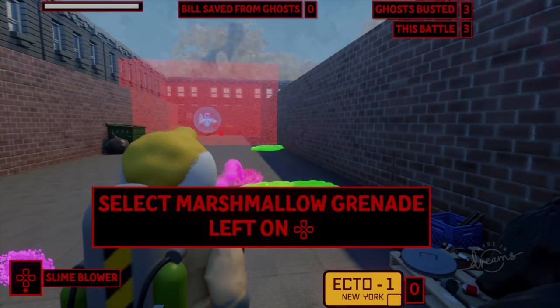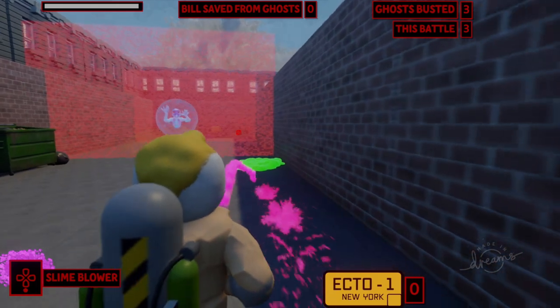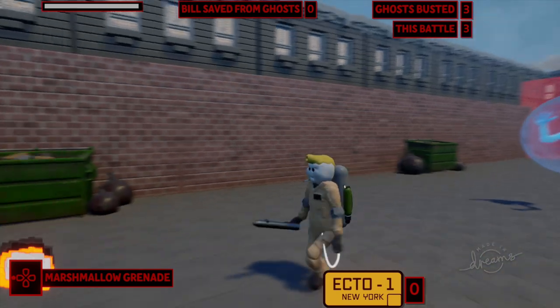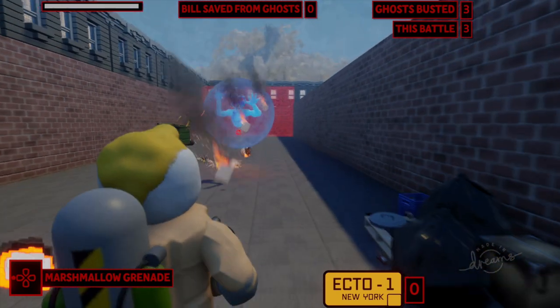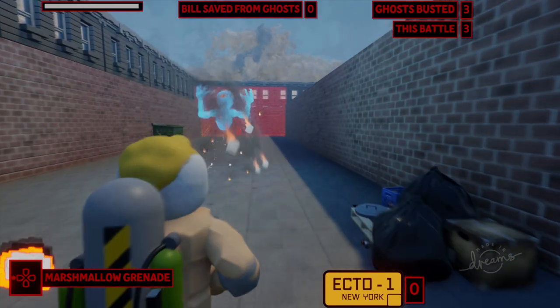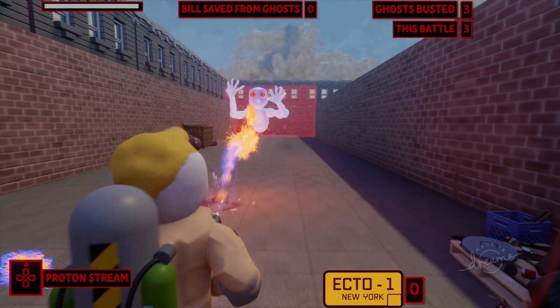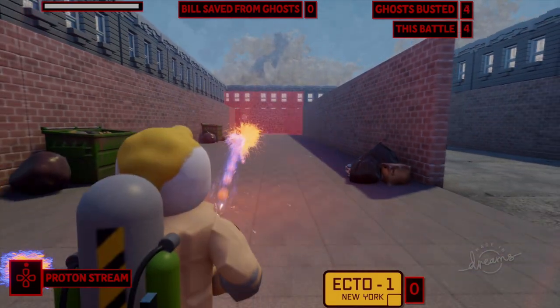Dousing this disgusting slime-covered ghost — he's down. I can even clean up the green slime on the ground with the pink slime blower. For the ghost that's in the shield, I'm supposed to use the marshmallow grenades, which are little marshmallows that are on fire. Now that I've broken the shield, let's fire up the proton stream — full stream — and he's done.